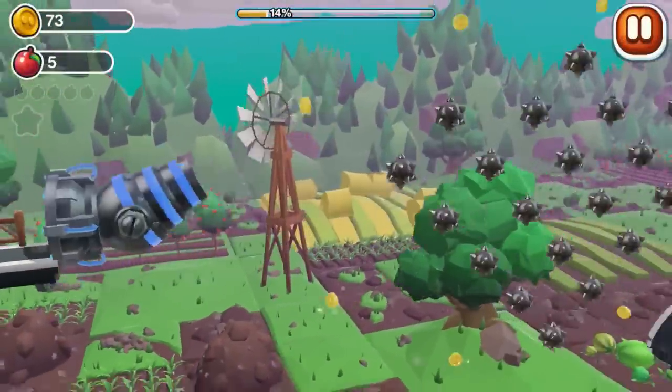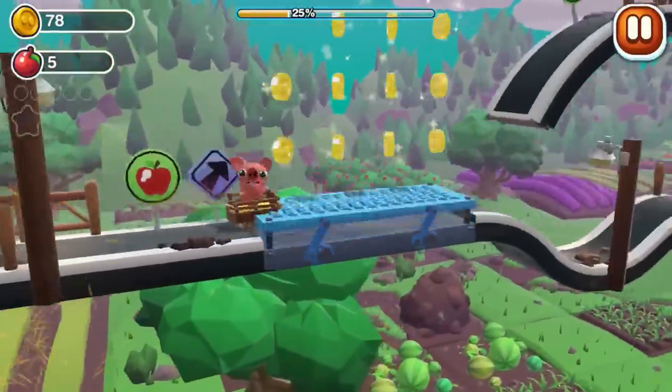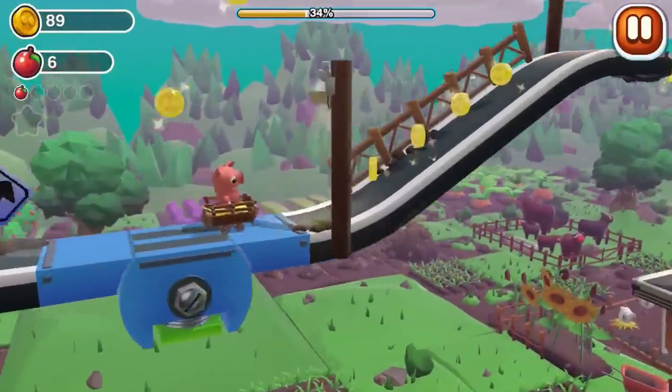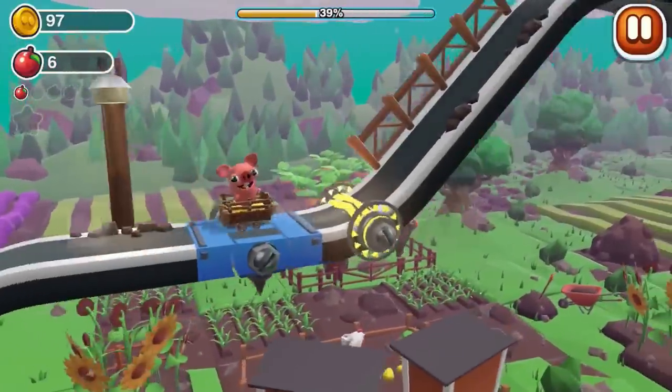Next up we have Bacon Escape 2. This is a single-finger auto-runner, but rather than making the little piggy jump, you are manipulating the whole world around it instead. There is color detection on the levels that changes when you tap on the screen, and it's not long before things get a little more interesting.